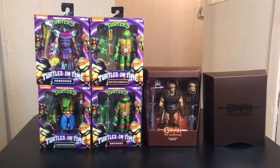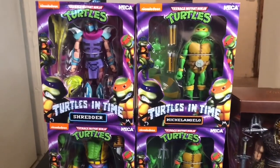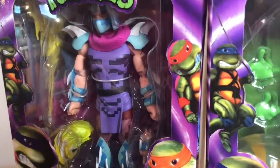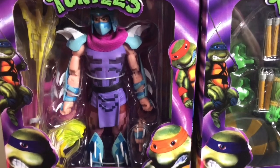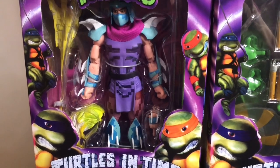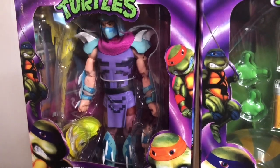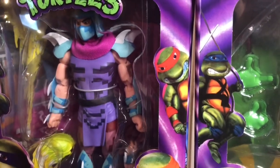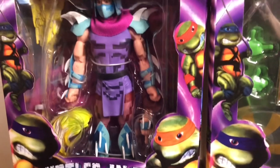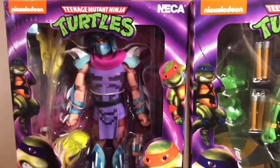Alright guys, first up here in the massive BBTS haul, we have Wave 2 — I believe it's Wave 2, it's been sitting in my pile of loot for so long — it's got to be Wave 2 of Turtles in Time. Here's Shredder. Looking excellent. I have mentioned here on this channel before, the pixelated design on some of these characters, specifically the Turtles, I'm not entirely crazy about. But I do like the way it looks here on Shredder. I like the way it outlines his physique, all the way down through his arm, around the shin guards. Pauldrons look great, helmet looks great, mask looks great. Very happy with him.